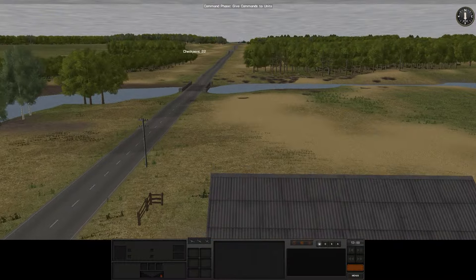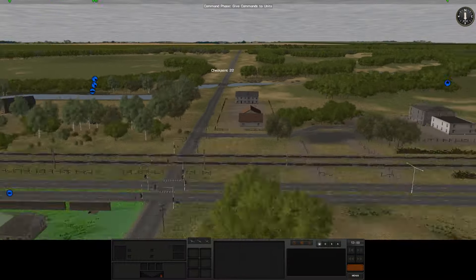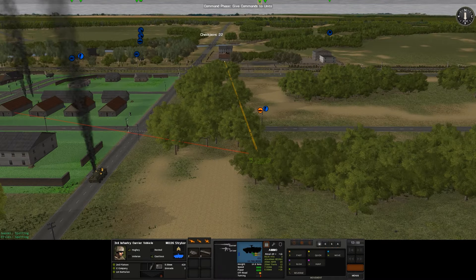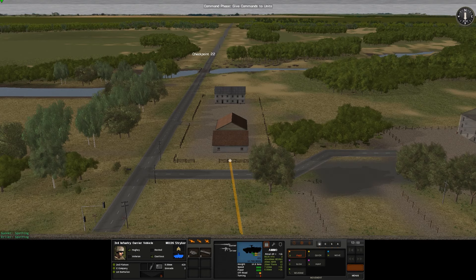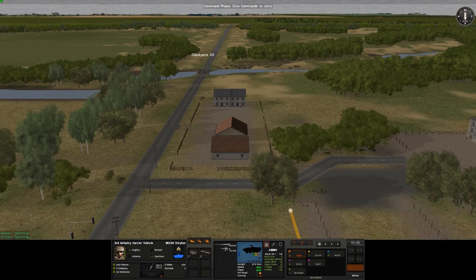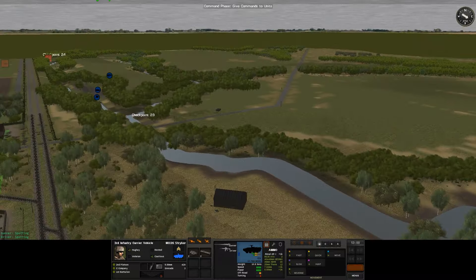Maybe we should get in here — at least they have a chance to spot them and get a Javelin or something off, depending on what it is. This is a Striker with a .50 cal, so yeah, not the most powerful, but it will definitely help us to hold the line.